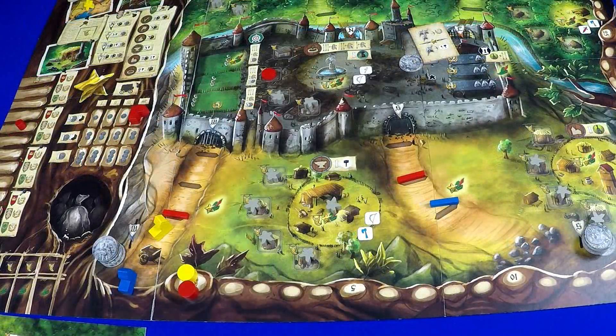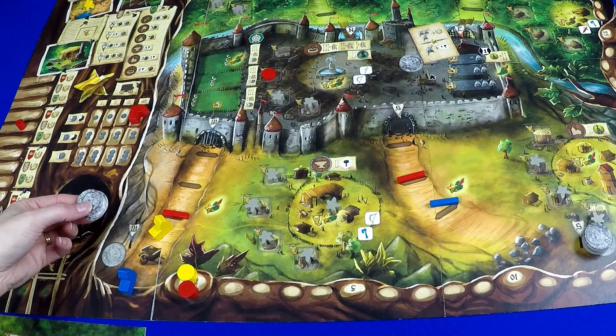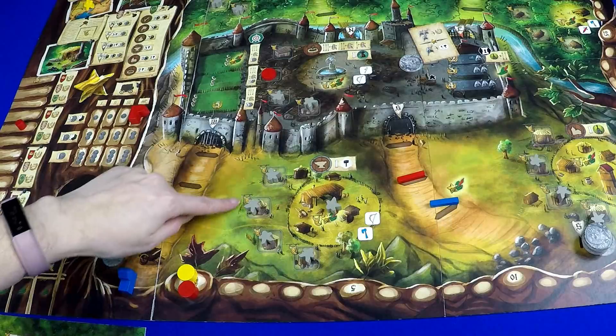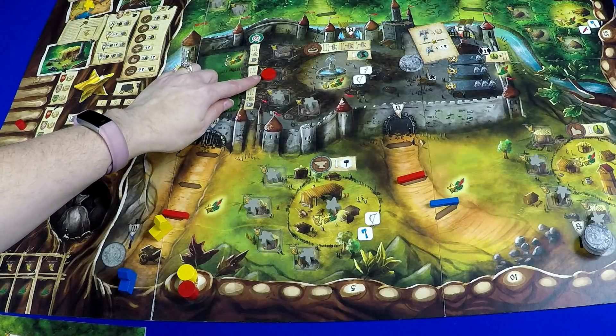Even though each player is trying to win by scoring the most points, if you don't work together, you could all lose. That happens if all the pennies from a road are gone, or if one of the gathering sites is filled with guards at the beginning of a Merry Man phase. Building barricades and traps will slow both of those down.